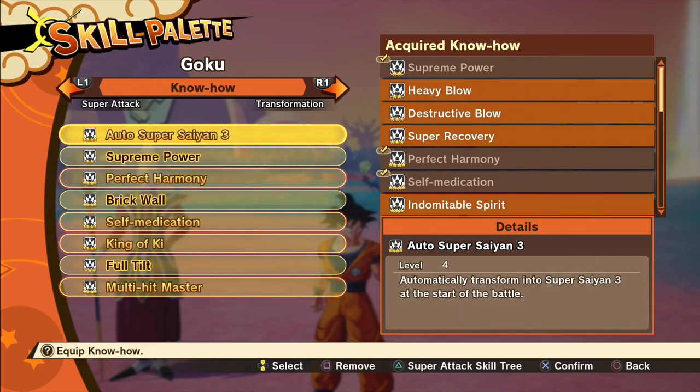For the know-hows, I have Auto Super Saiyan 3. If you have the Z orbs you can unlock Auto Super Saiyan God and that's perfectly fine — have that equipped, or you can just manually change to Super Saiyan God at the beginning of the battle. If you have it, use Auto Super Saiyan God; if not, Auto Super Saiyan 3.